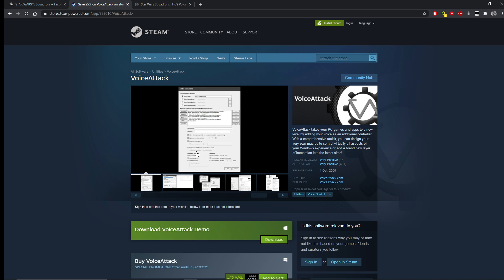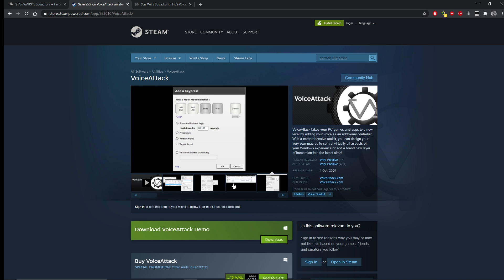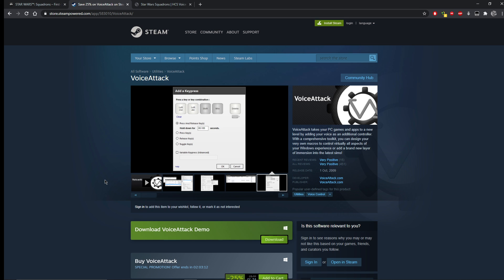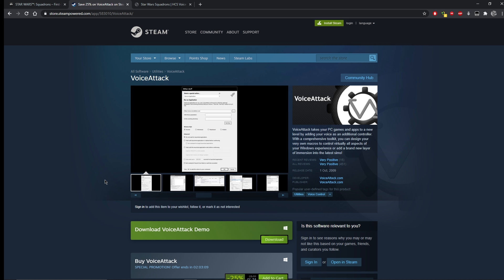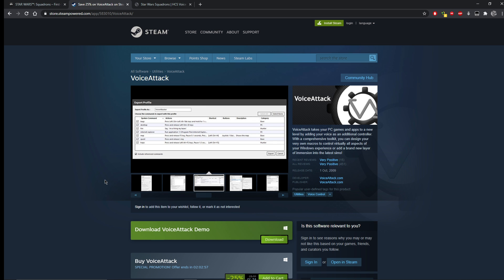Once you've set it up, you import profiles into Voice Attack - whether you make your own, download them, or buy packs as we're going to do for this tutorial. Those profiles give it phrases to listen for. As an example, if I say 'map' it will automatically press Left Control and M as a keyboard shortcut to bring up the map. It's important to note: whichever game you're doing voice commands for, it must have a keyboard shortcut associated with that action. In Star Wars Squadrons the developers haven't done that - if you go into the controls and keyboard bindings you'll notice some blanks. You will need to fill those in; it doesn't matter which key you push as long as they're unique.